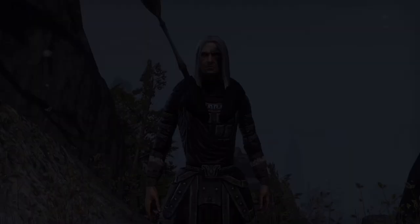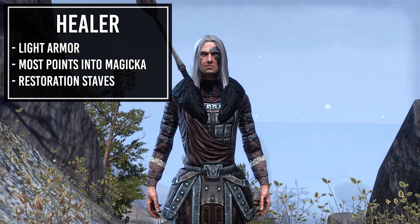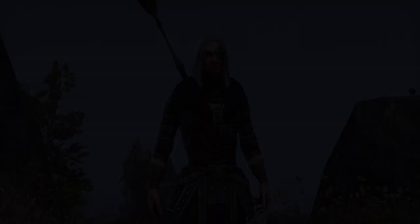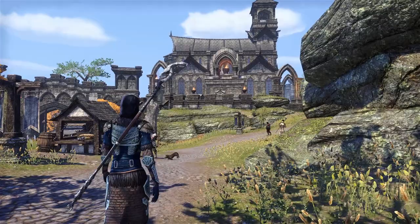Last but not least, we have healers. Like Magicka DPS characters, healers wear light armor and put attribute points into Magicka, but they use restoration staffs on both weapon bars. Their skills focus on healing abilities as well as buffs that improve the group's survivability — from increasing the group's damage, to allowing members to regain stamina and Magicka, to increasing the group's critical damage modifier. These roles are for people interested in traditional MMO playstyles; if you're just playing solo or still leveling, you don't need to worry about this too much.